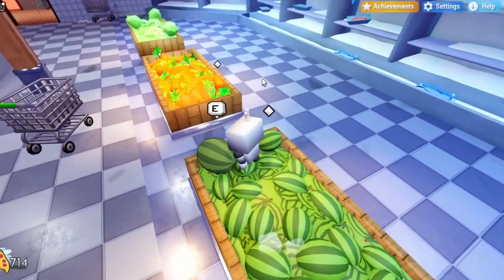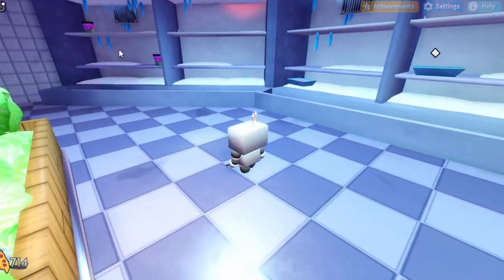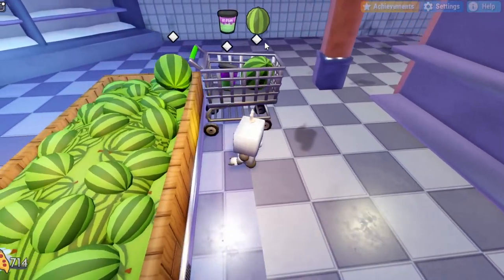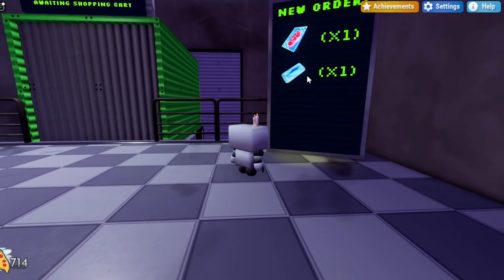Pick up a melon and put it in the shopping cart. For the soda cups they are on the left side of this freezer section. Once you get one, bring it over to the shopping cart as well. Once you have all of these in the shopping cart, push it back to the truck driver once again. When you get it next to the truck you can push it inside, and you should have a new order with meat and fish.